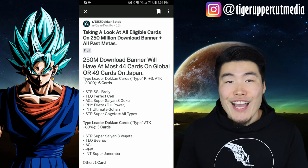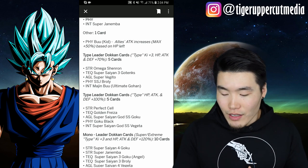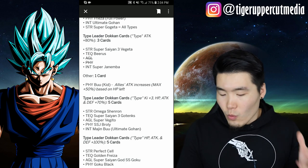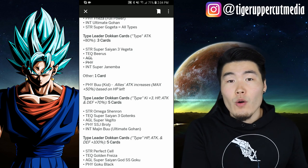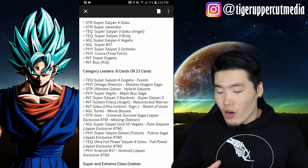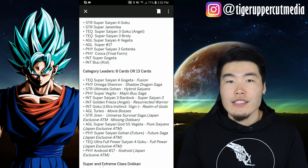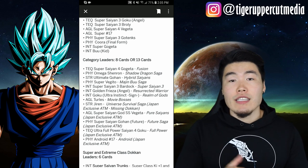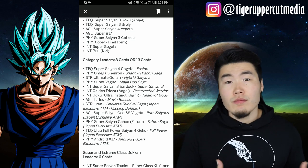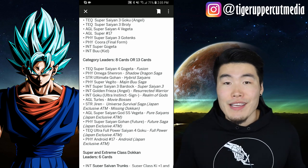Basically, these are all the cards that we can potentially expect to see on the 250 million download celebration banner. I believe the first couple types of leaders — the Ki Plus 3 Attack Plus 3,000 leaders, the Attack Plus 80% leaders, the 70% leads, and the 120% leads — are pretty safe assumptions for things that will be included on the banner. But for the category leads, it's going to be a little iffy because they might decide to not do category leads at all, or maybe they'll take out a lot of the leaders that people are really excited about. AGL Turles is one for Global that I can think of where they won't include him just because he just came to Global. And the Android 21 and Android 17 that just came to JP — I think those might not be included in the JP banner as well because they're so new. Maybe they'll just use some of the old category leaders like SSJ4 Gogeta, Omega Shenron, possibly Ultimate Gohan, possibly Super Vegito, and not include some of the new ones. I don't know — it's totally up to them. This is all speculation.